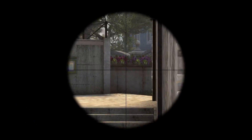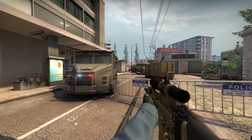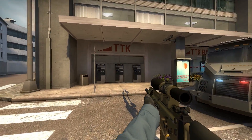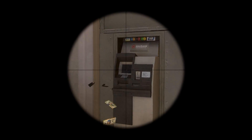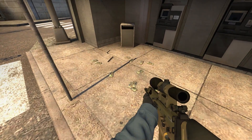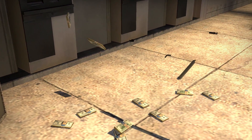Number 5: if you are near CT spawn on Overpass — or actually outside the map — you can get to these 3 ATM machines. Shooting the one to the right will do nothing. Shooting the one in the middle will do nothing. But shooting the one to the left is a pretty cool easter egg, and you can shoot it from CT spawn if you want as well.